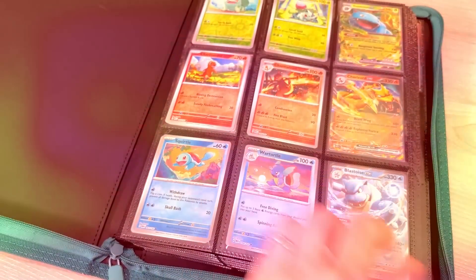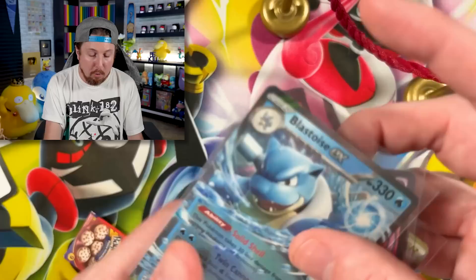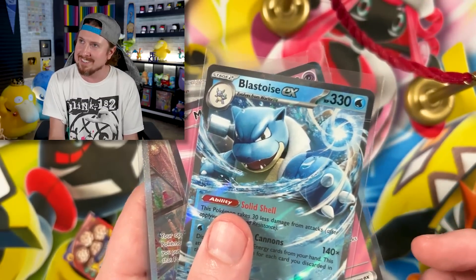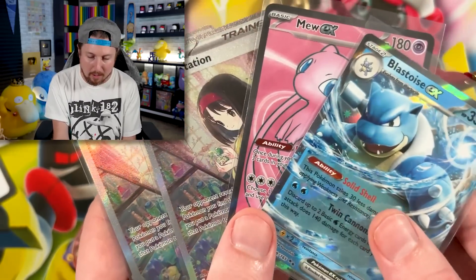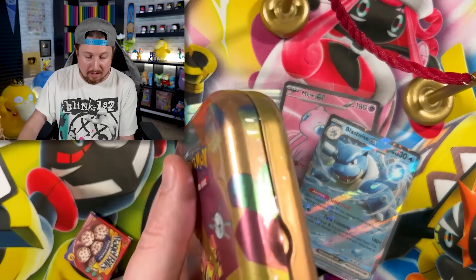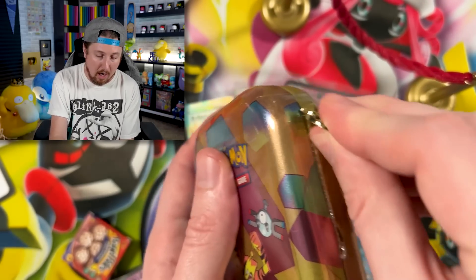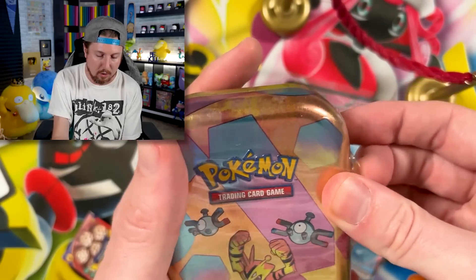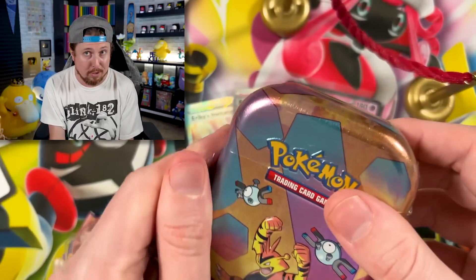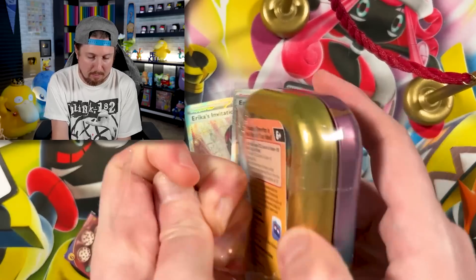So far we have pulled four. We need to pull four more in order to win, in order to get more than the Ultra Premium Collection Box. Buying ten tins is about $100 — obviously tax not included — more booster packs than an Ultra Premium, and cheaper than the Ultra Premium as well.